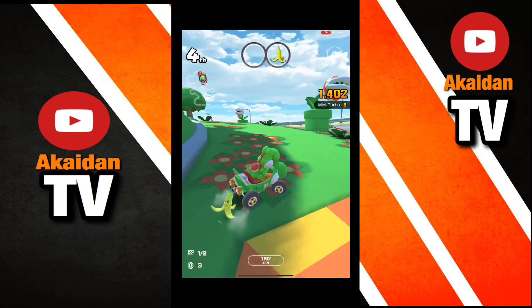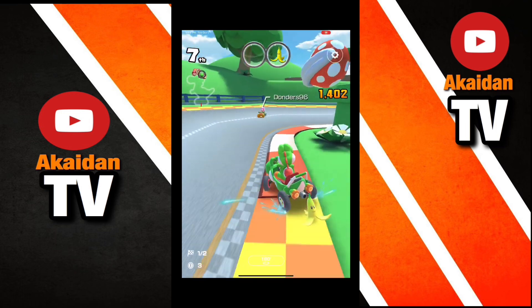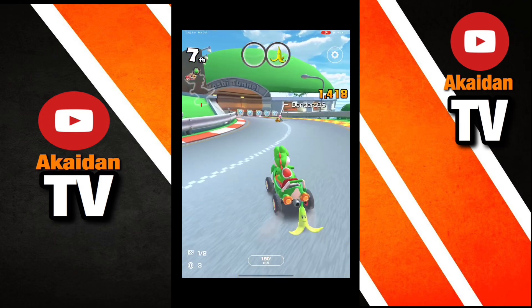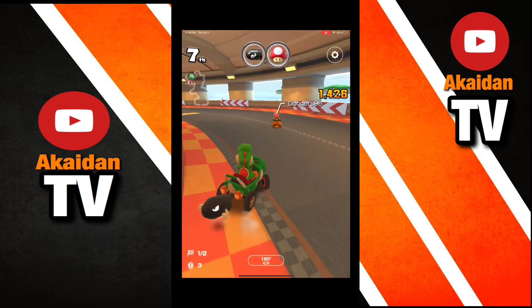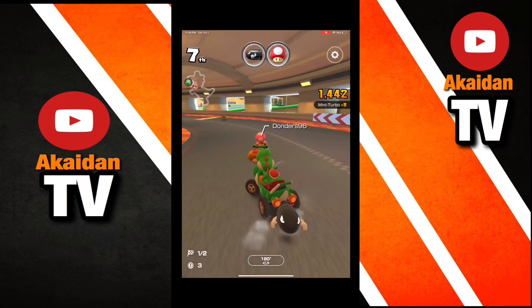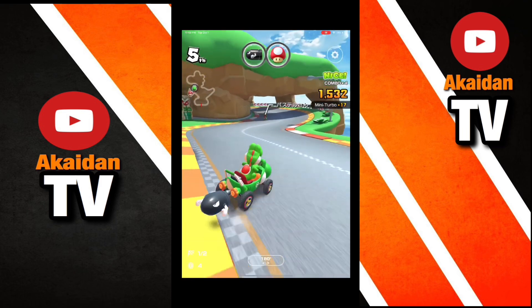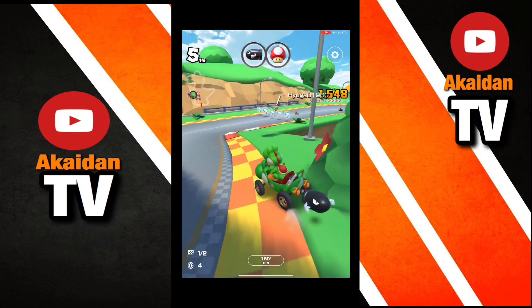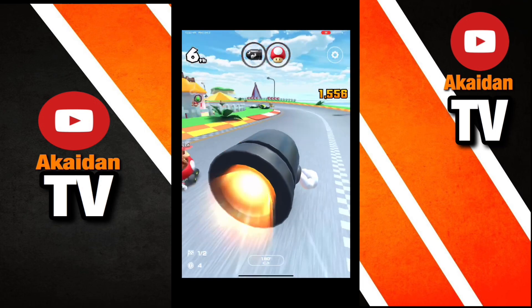Another tip if you guys are having a difficult time completing this challenge is to switch your driving settings. You can do that on the top right of your screen — just hit that little settings bar. If you guys are using the arrow controls, it is a little bit harder to drift, so I definitely recommend switching to the drift controls like I am using right now. It makes drifting a lot easier and getting these mini boosts ten times easier. Even if you're not good at using drift controls, just do it for this challenge. And if you're using tilt controls, I'd still recommend switching to drift controls just to complete this challenge.